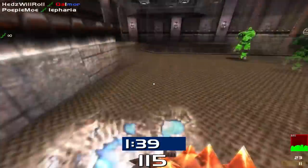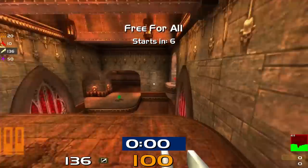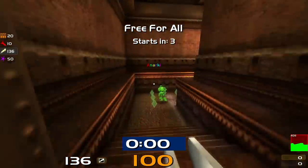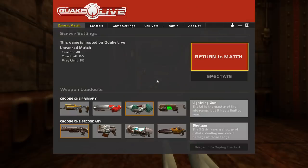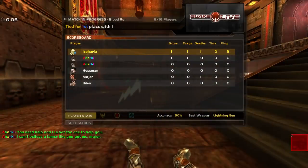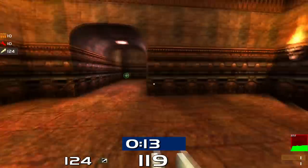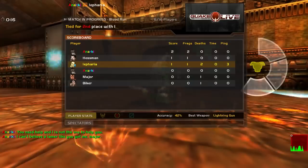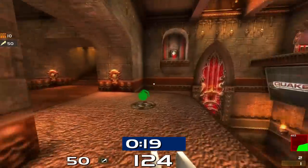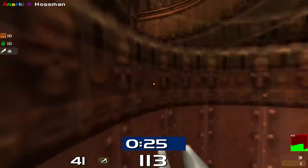If you want to practice your aim on any weapon other than the railgun, the loadout system comes in handy. Just hop into any game mode where you don't care about your score — preferably free-for-all — and pick the weapon in your loadout that you want to practice. I've chosen the lightning gun because I'm very bad at it, and you only use that weapon for the entirety of the match. Again, you probably won't win those games, but it's not about winning — it's about getting better at that weapon. If you force yourself to use it, you will improve on it, I promise.